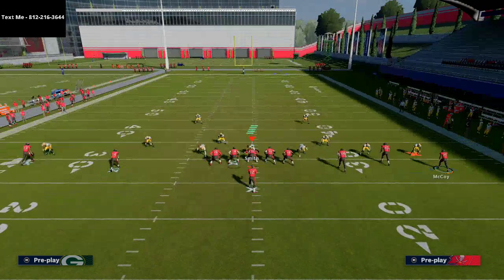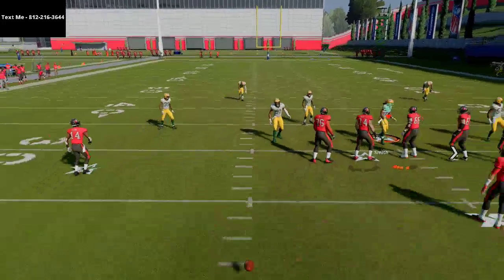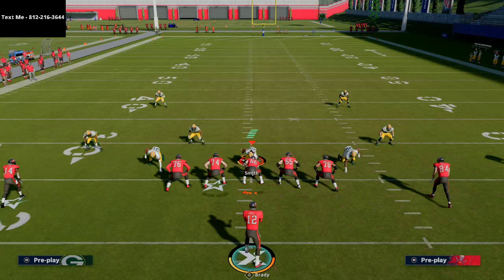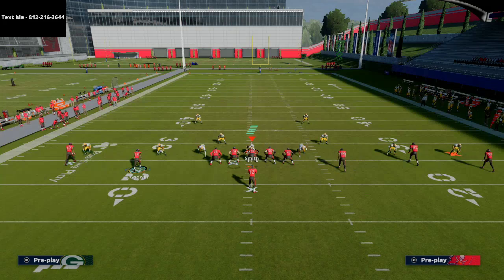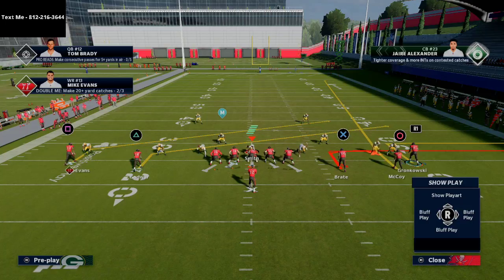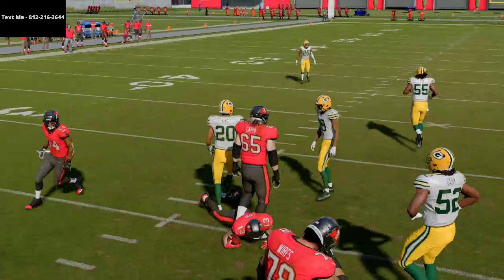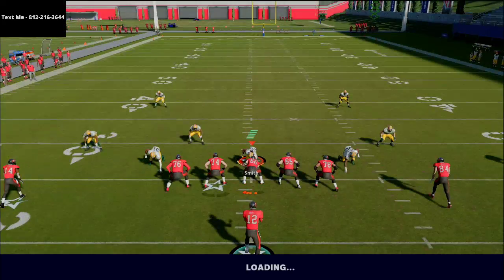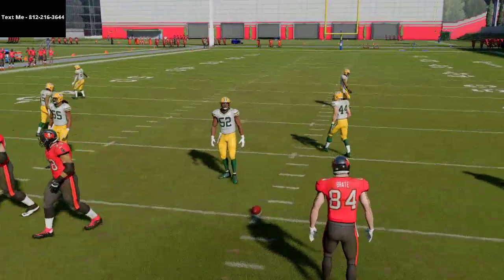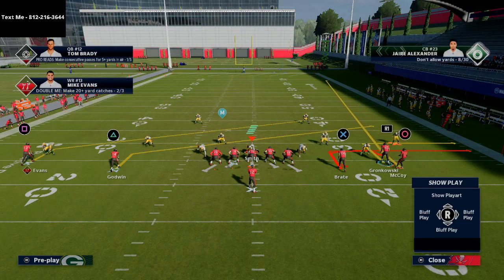The key route here is the running back on the right side of the screen. We want to be on the right hash — the short side of the field — when we run this, because when we motion the running back to the right, he'll end up right behind the tight end. That's exactly what we want: it creates a simple man switch and you'll be able to hit the running back over the top.